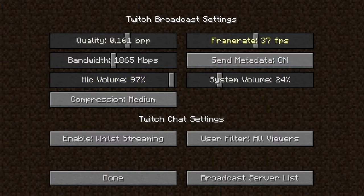Here are the settings for it. You can change the frame rate — if you want a lower frame rate you can set it to 30, or if you can support a higher frame rate like 60, you can set it to that. System volume is just the background noise in the game, and you can change that up or down. Mic volume controls how loud you are while streaming. Quality is the video quality — you would always want that up, I would assume.